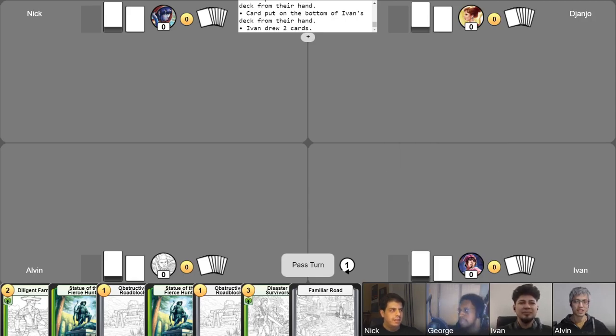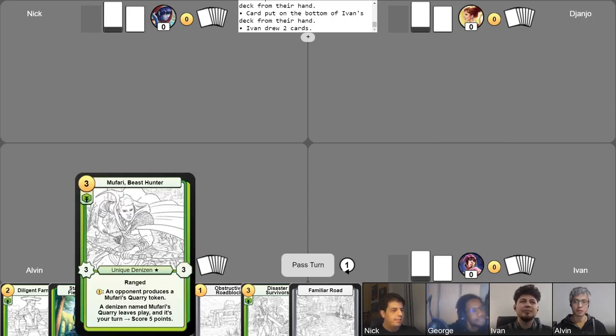And finally, we have me. Today I'm going to be playing Mufari, the beast hunter. He has an ability that puts Mufari's Quarry tokens into my opponent's active zones, and then it'll be my job to take them out — essentially hunt them — and score points that way. Mufari can also be somewhat political because I get to choose who gets the Mufari's Quarry token, and they are pretty powerful tokens. So I'm going to be trying to make friends by giving them tokens and getting favors.